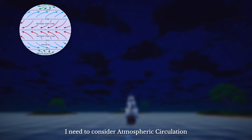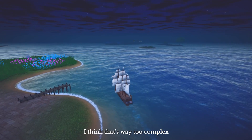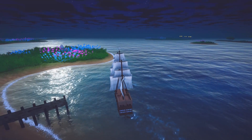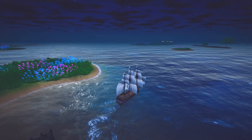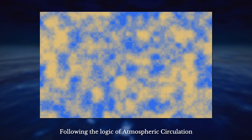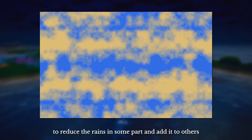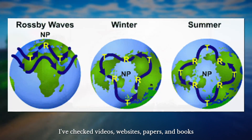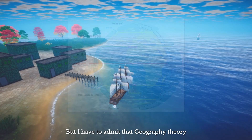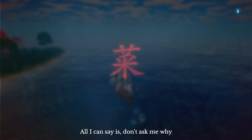For precipitation, I need to consider atmospheric circulation, water cycle, ocean currents, and many other factors. I think it's way too complex, because I just want to make an interesting game. So, as a software developer, I try to make it simple: generate a pretty noise and use it as the basic precipitation data, then following the logic of atmospheric circulation, move the rain from some areas to others. Atmospheric circulation is so complex — I checked videos, websites, papers, and books, but I have to admit that geography theory is more than what a developer can fully understand. All I can say is: don't ask me why, just follow the rule.